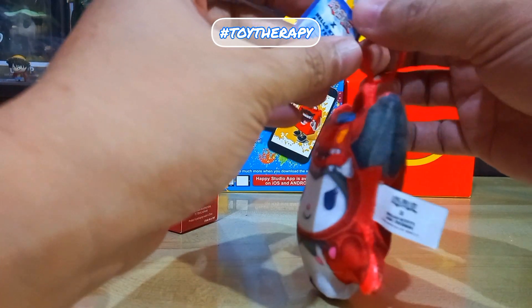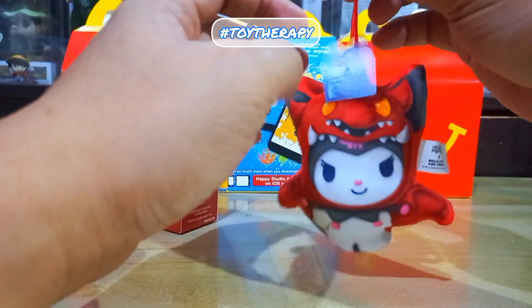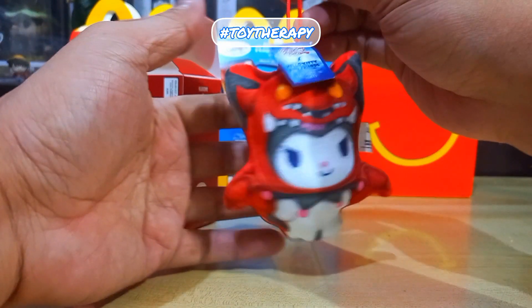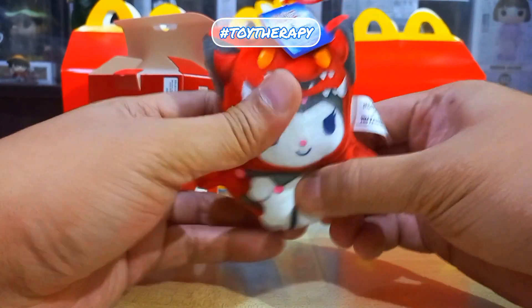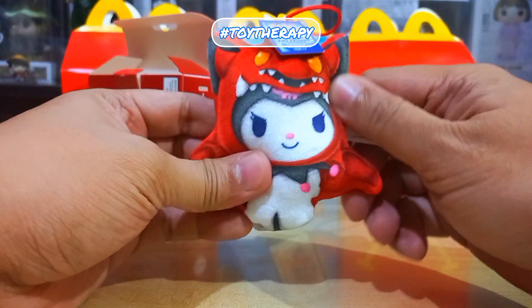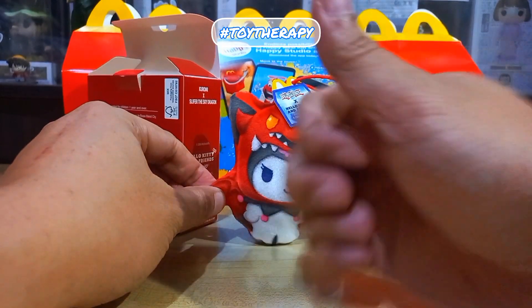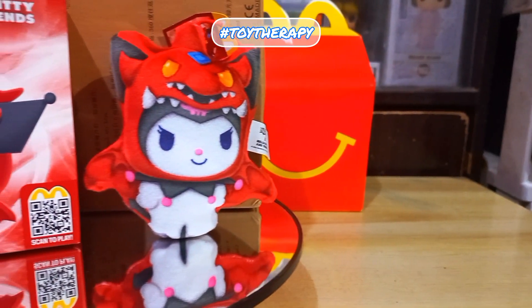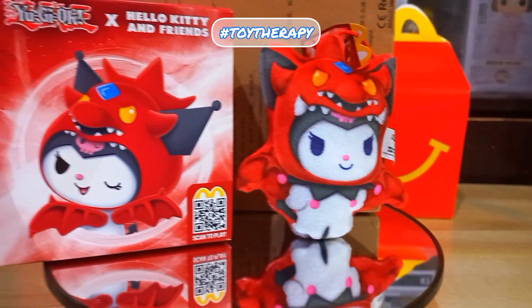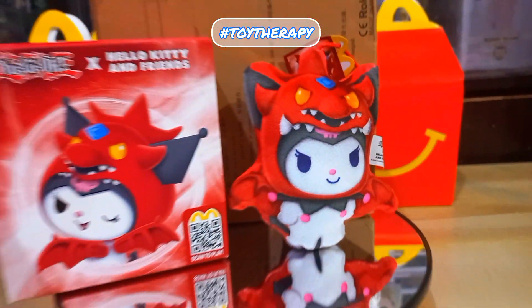And to me personally, I love seeing black. You can use her as a keychain or as a bag strap. She is so squishy. No wonder these toys are already sold out. So there you have it — we have Kuromi and Sliffer the Sky Dragon. So what tricks can Kuromi do now that she has the power of the Sky Dragon?